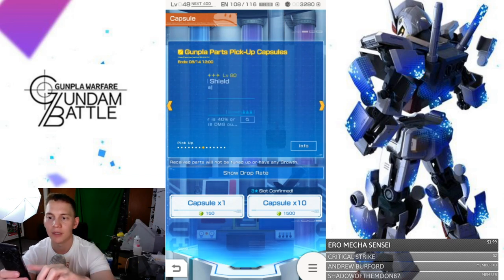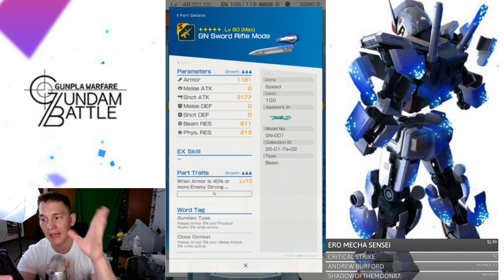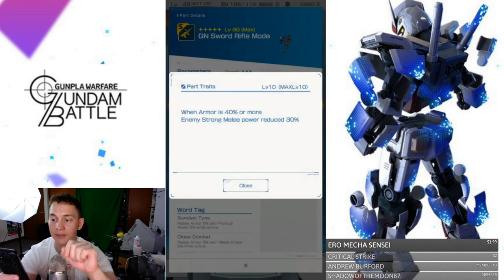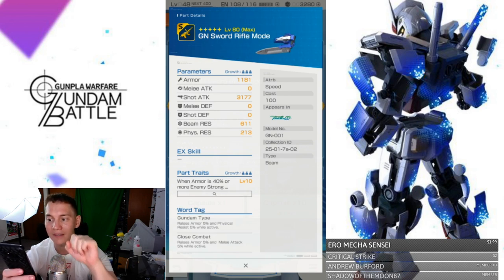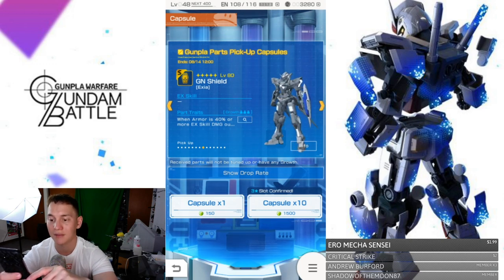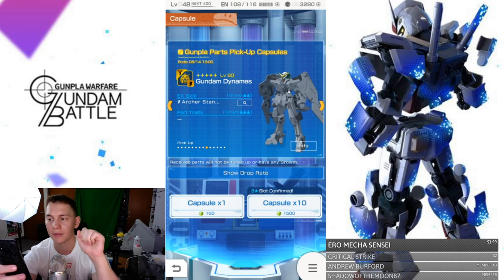If you didn't know, the GN sword is also going to be a GN pistol, but the rifle mode is actually a separate piece — it's not all built into one part. You'll have to get it separately to use the GN sword as a beam rifle. That separate part's trait: when armor is 40% or more, enemy strong melee power is reduced by 30% — that's really good, kind of in line with the Titus. Shot attack of 3000 is quite a bit. And lastly, the GN shield: when armor is 40% or more, EX skill damage output is boosted by 35. That's straight 35 damage, not percentage, which adds nicely to the twin blades and dual beam sabers.